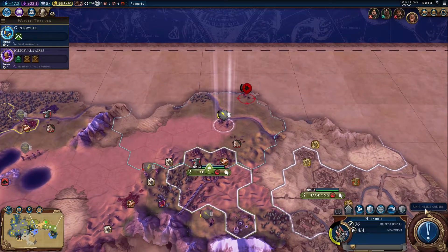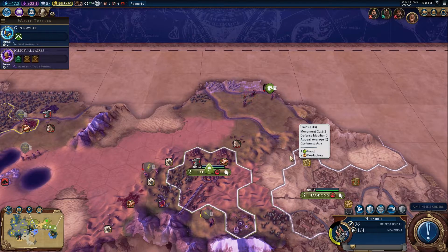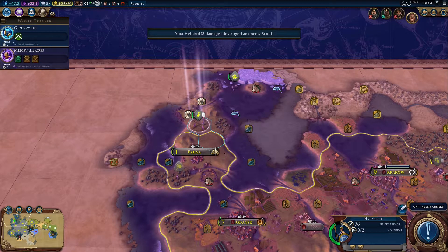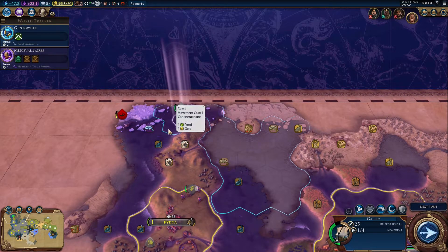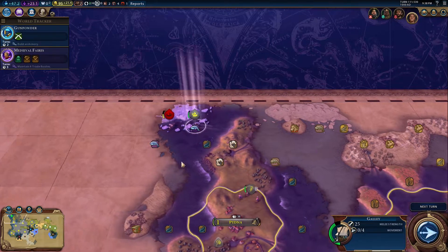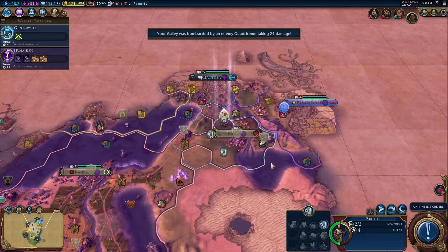I'll just fortify here for now. Go and kill off this scout - kill him off next turn. Five great general points every time you kill a unit with this guy. What's up here? Send him back - there's another little island there which I'll be going to check now. Oh, he's running away! Come back here. Next turn.